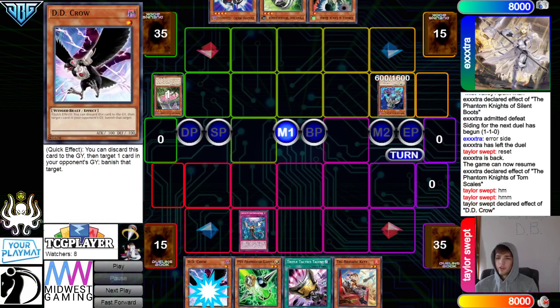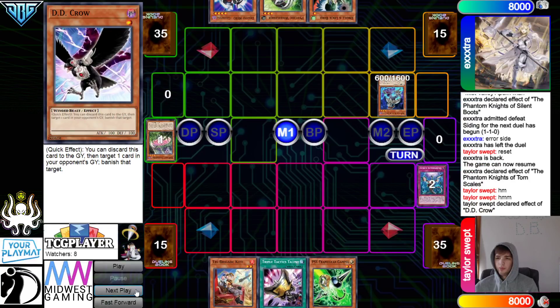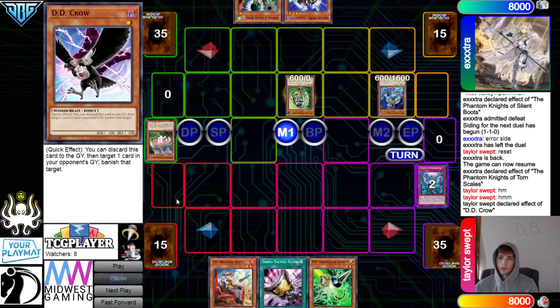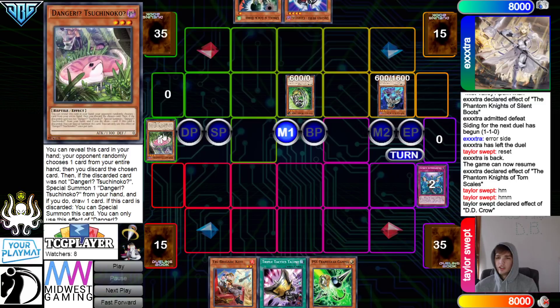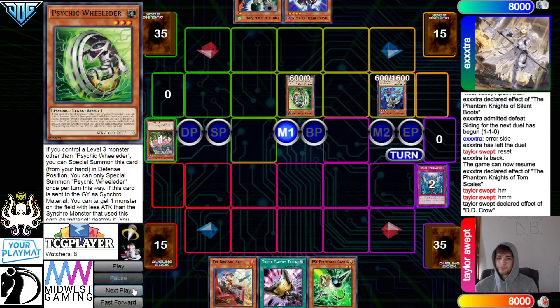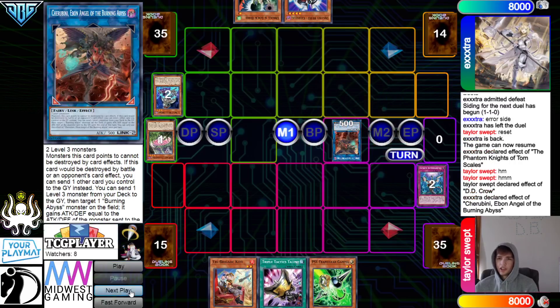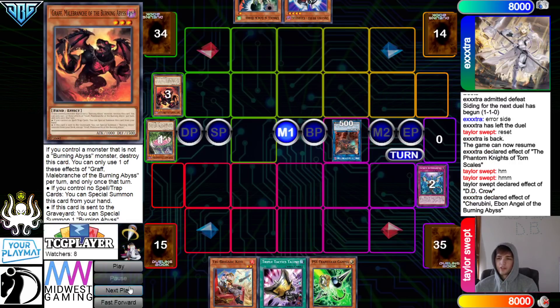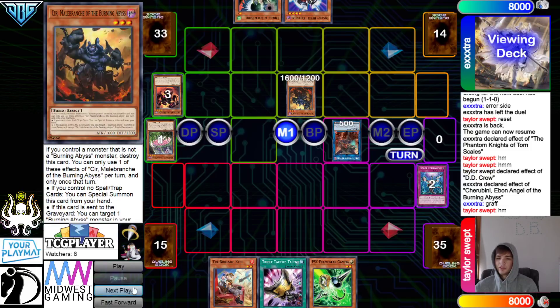Effect — discard. Then they chain Imperm, chain DD Crow. So they pretty much spent two hand traps on a card and a half, because this is still just a Level 3 monster. Then turn those into Cherubini. Cherubini effect to dump Graff — Graff effect. They let this go through, special summon Seer. I think they're just going to Gamma the Rusty effect — that's the safer way to do it.